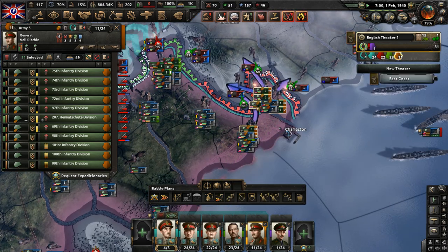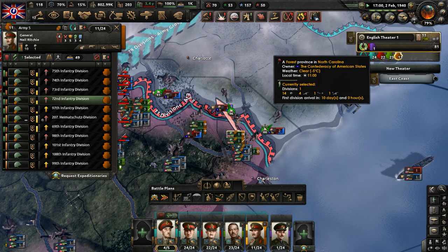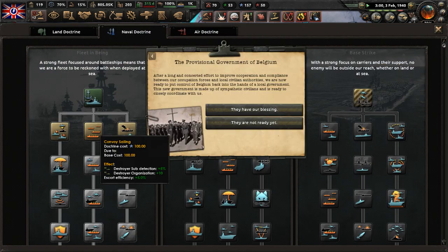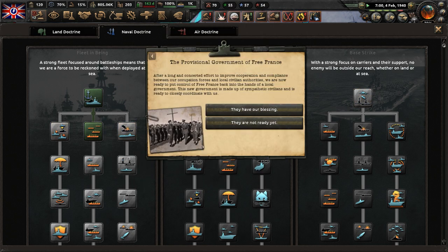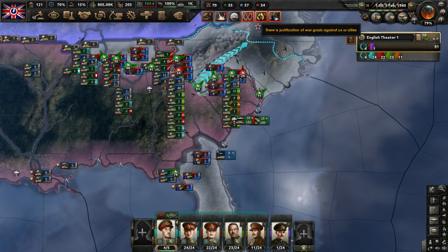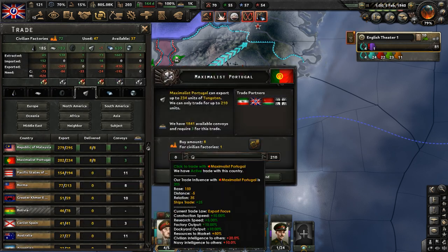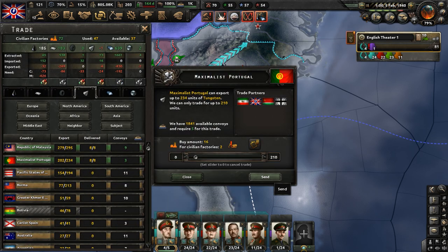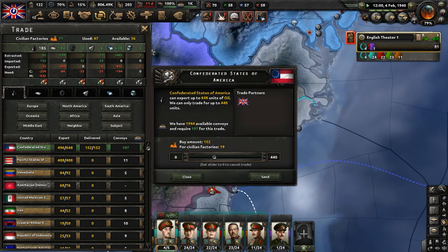We took Charleston and are pushing through hard because our close air support is really helping out. Let's get convoy sailing. Provisional governments of Free France and Belgium aren't ready yet — we can deal with the resistance. We have tons of manpower. Insufficient resource — we need more tungsten. Get one more factory from the Portuguese. Even though we're getting so much oil from the Confederated States of America, it's just not enough — we need more oil.